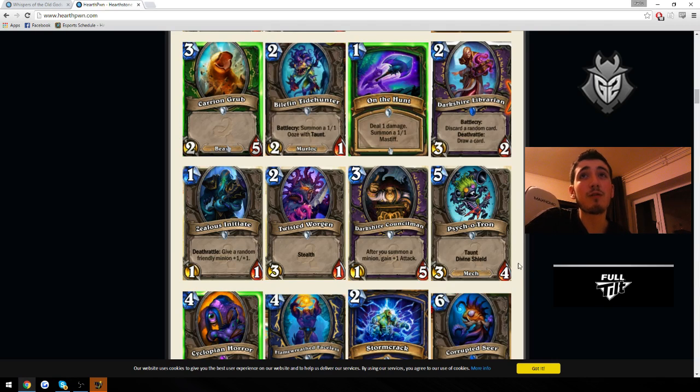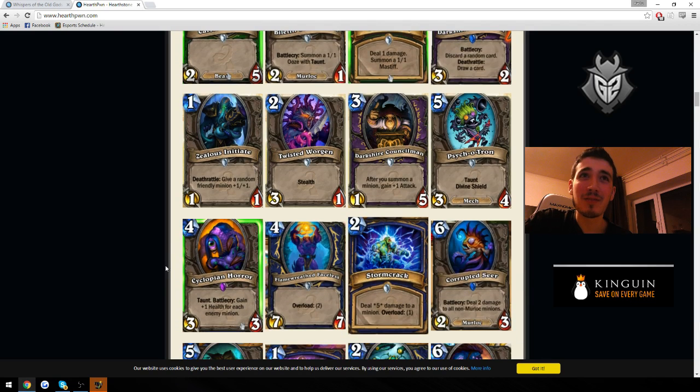Psych-o-Tron looks really good — if it was a 3-5 it would be just a better Belcher, and at 3-4 it's probably still on the level of Belcher. I think this card is sick. It might just start singing Nirvana when you play it. It's a really good card and you might see it in Control Warriors and defensive decks overall. Divine Shield is really powerful on a taunt minion with free attack.